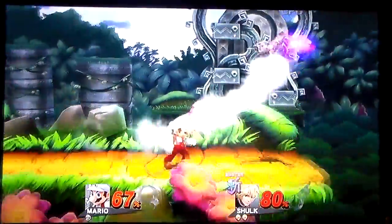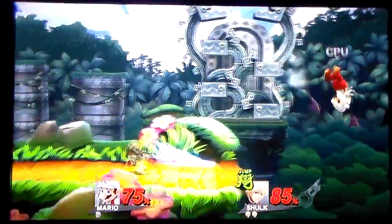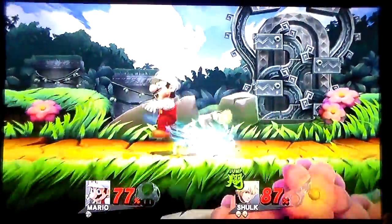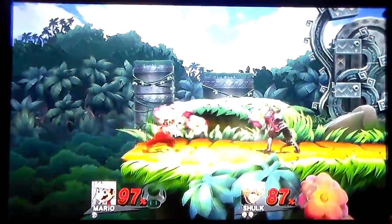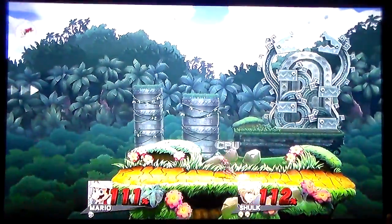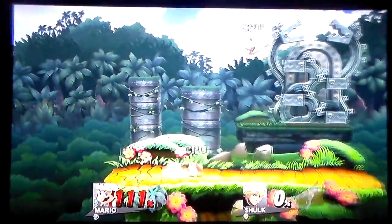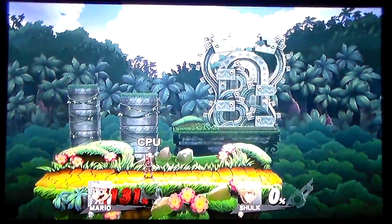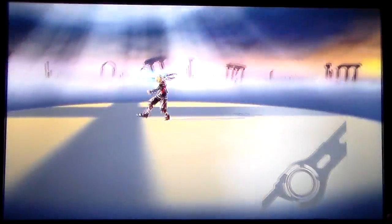They're actually pretty even in this one except for the fact that Shulk has one more stock than Mario. This is not looking good for Mario — he's gonna need something really big to come back, possibly a final smash for the win. The back aerial by Shulk is not enough to kill. Down smash by Mario for the kill attempt — Mario is down at 111 percent, and Vision connects for the counter for the win. Mario is eliminated; Roxy moves on.